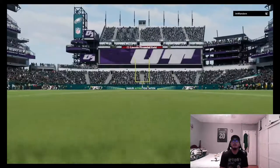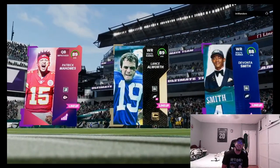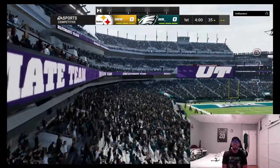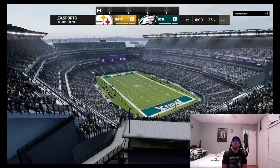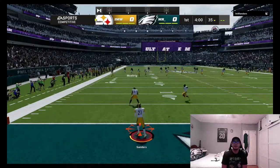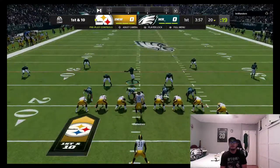Here we go! Our opponent's top three: he's got Jack Youngblood, JC Jackson powered up, and Patrick Mahomes. Our top three are Patrick Mahomes, Lance Alworth, and Davante Smith. It's going to be exciting. We're going to have to play some good defense because Madden 22 defense isn't the best. We start off on defense and get the ball in the second half. Let's see if our opponent makes any mistakes.